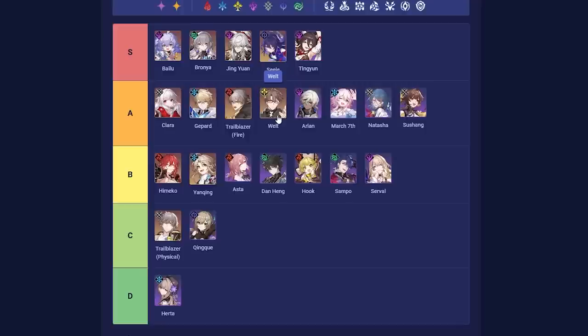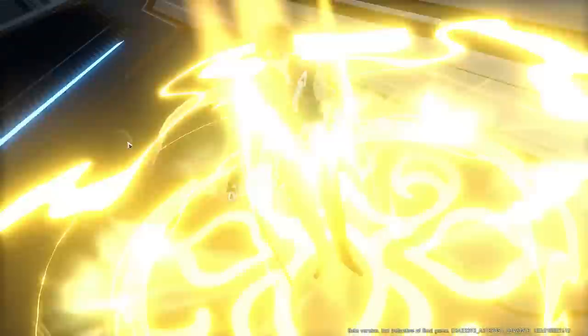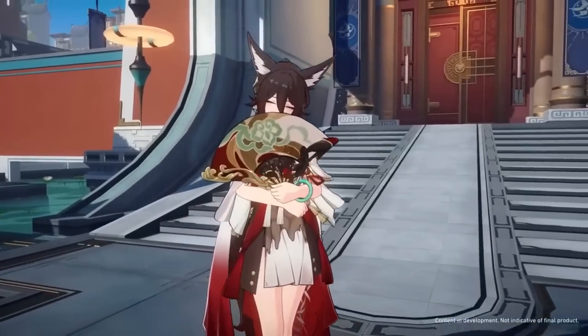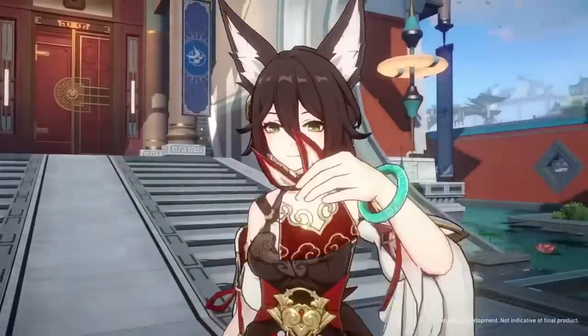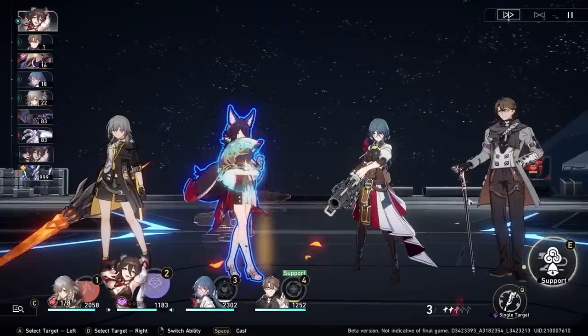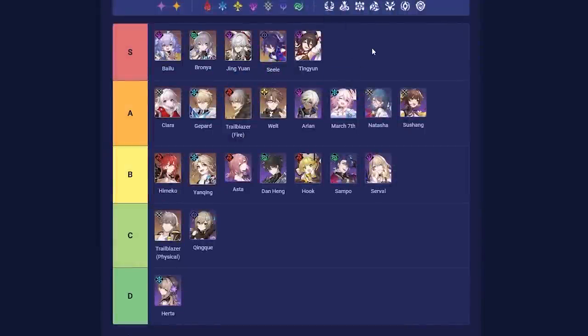Next up, Tingyun — S-tier. Based on closed beta 3 info she is absolutely ridiculous; she's a rival to even Bronya at Eidolon Zero without a light cone. She's essentially a support which can double your main character's damage for zero skill point cost. You can take your Seele, Yangqing, or anyone and pair them with Tingyun — they'll get all the skill points they ever want and also double their damage. This is something even Bronya cannot achieve without Eidolons. Tingyun is a standout character and the one four-star I'd recommend everyone try to get on their free-to-play account.